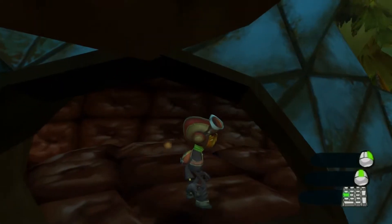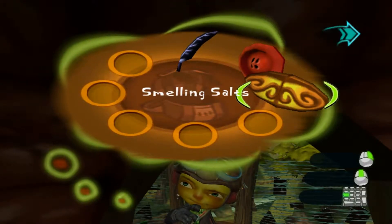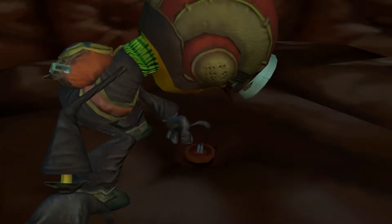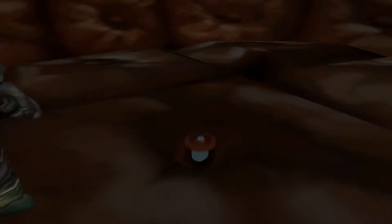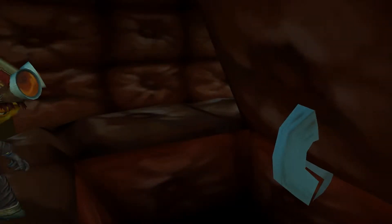Anyhow, we're going to go into the GCSEA — whatever you want to name it. Say that five times fast. What you want to do is just put the button in the GCSEA. And we're going to go down here — this is the entrance to Sasha's secret lab.